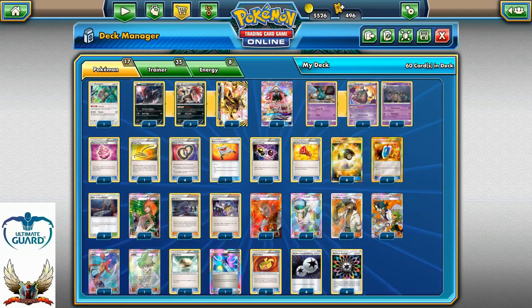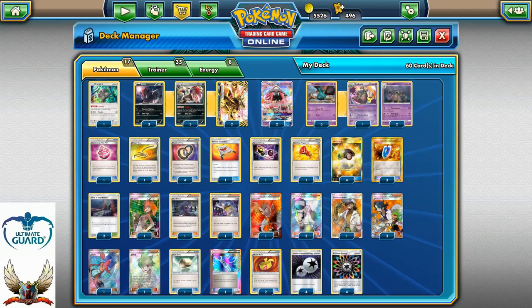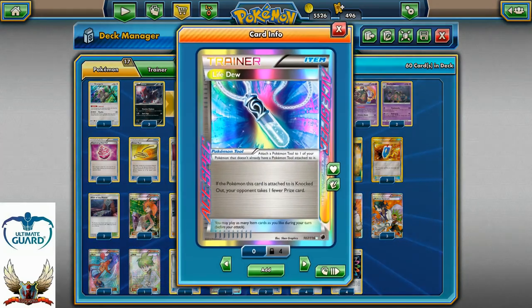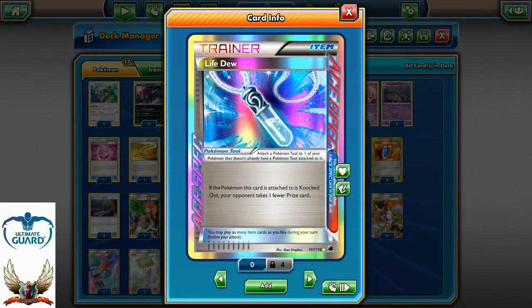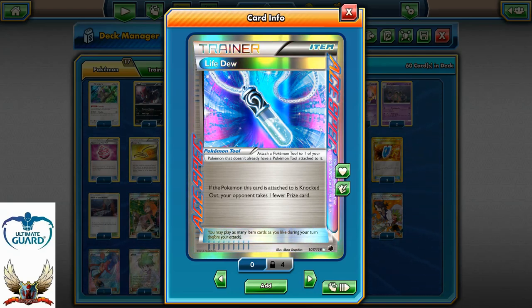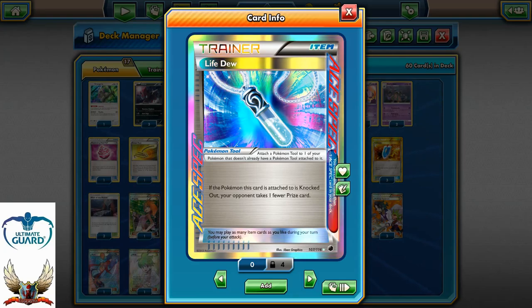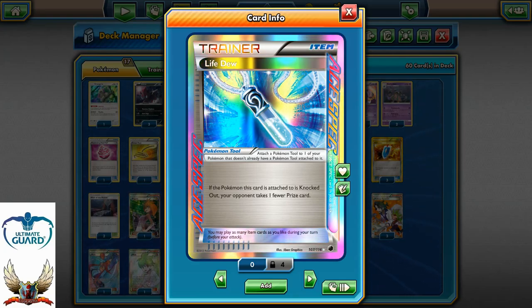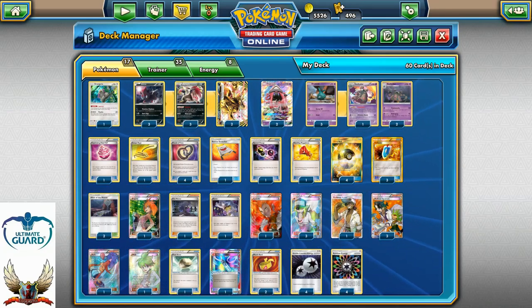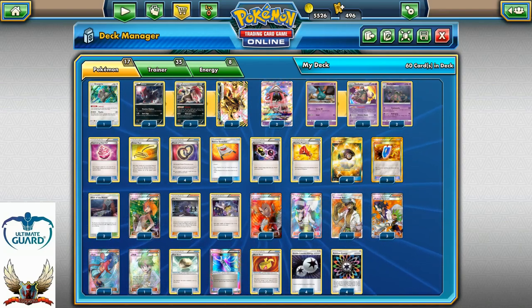The main strategy of this build is to set up either Garbodor or Zoroark — both should definitely be great. You try to avoid your opponent taking a prize after they knock out one of your Pokemon, because you have Lele available. After you use your Lele and it's discarded, you can recycle it back with Puzzle of Time and play it again. 17 Pokemon, 35 trainer cards, and 8 energies in this build.